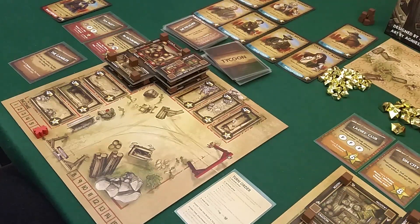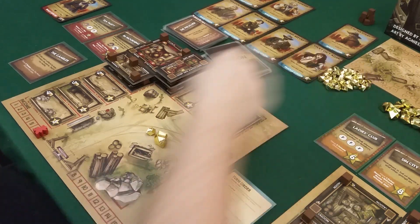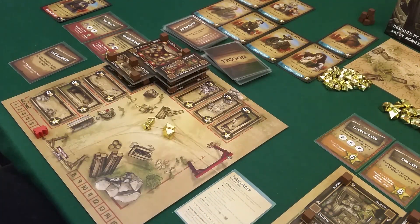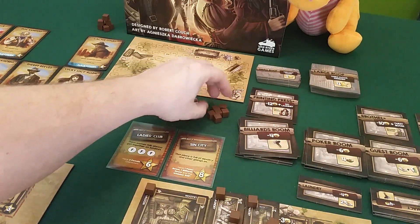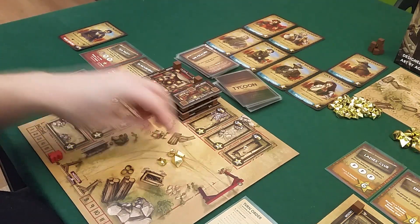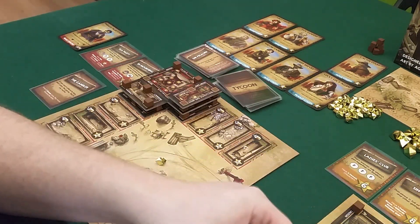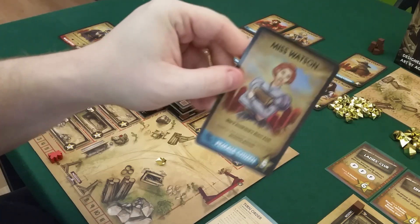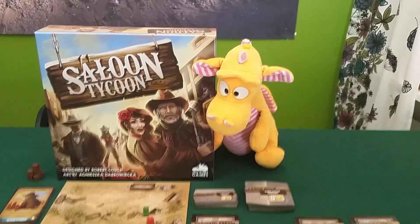I get seven income to start. My goals here — I still need to get Miss Watson. The game is about to end when the supply pillars run out. I'll spend six gold to bribe Miss Watson away from Draco. She comes over to my saloon, and Draco is not happy — that was five points for him that just went away. Maybe he'll bring her back later.